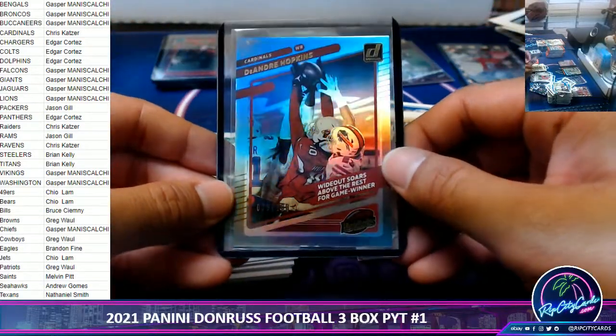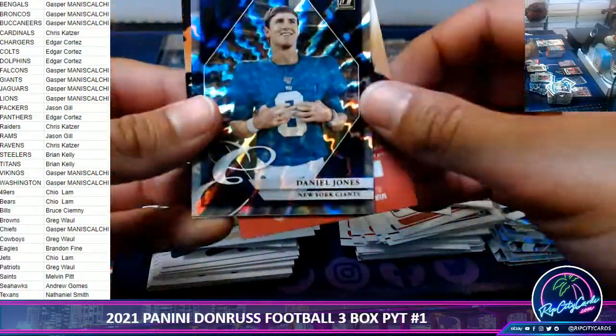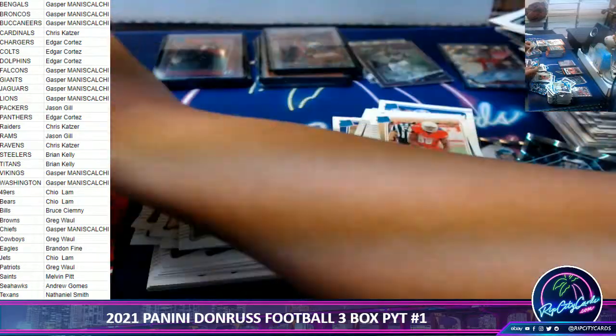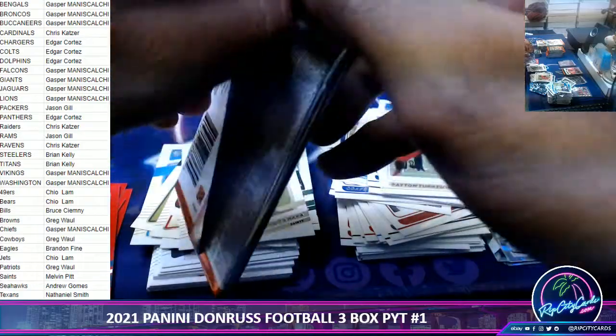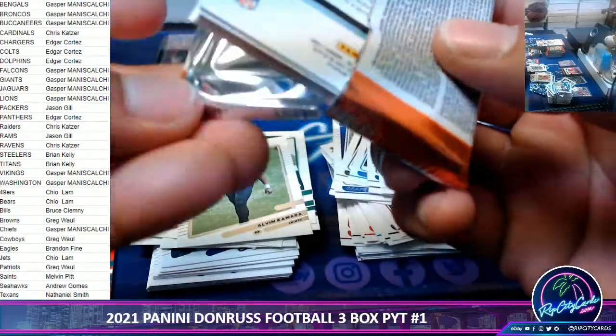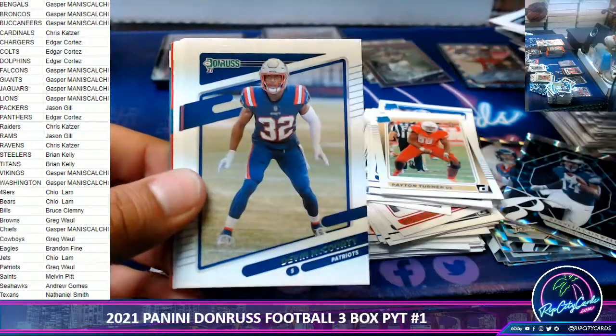Number 200 — nice little hit there. Danny Dimes. Yeah bro, Gasper got the Jags and he's waiting to pull. He already got his Kyle Trask auto — now we'll see what else we get for him.